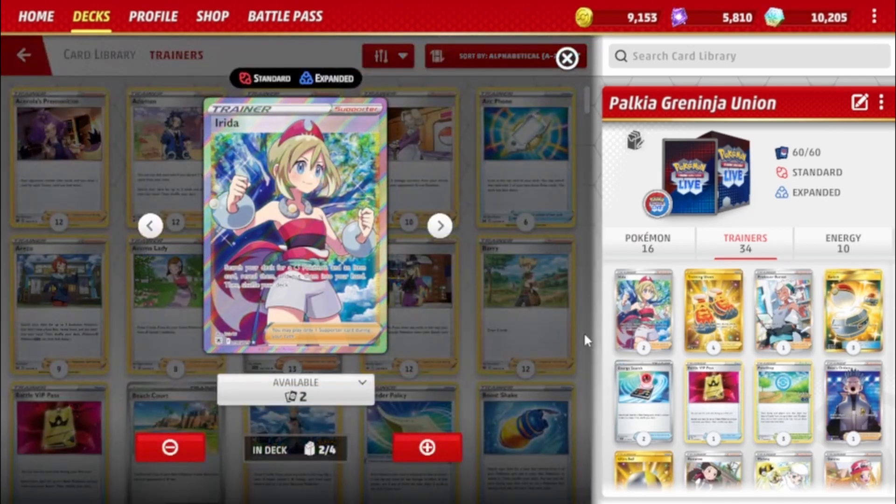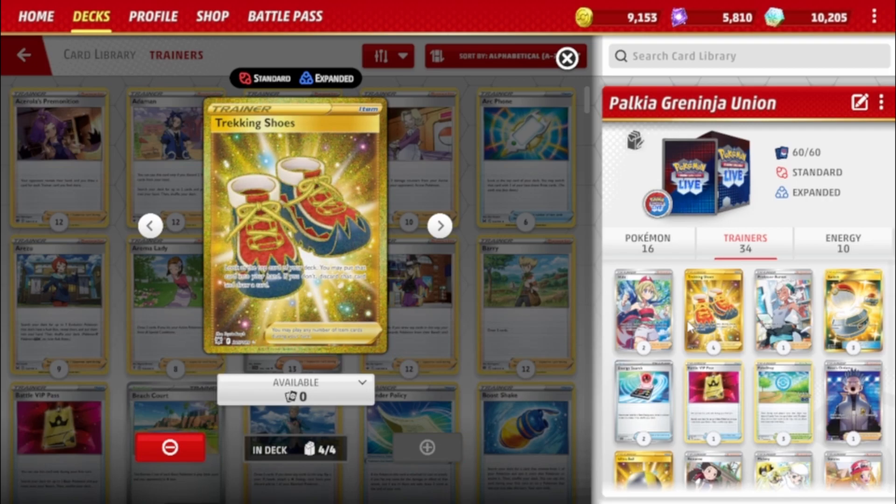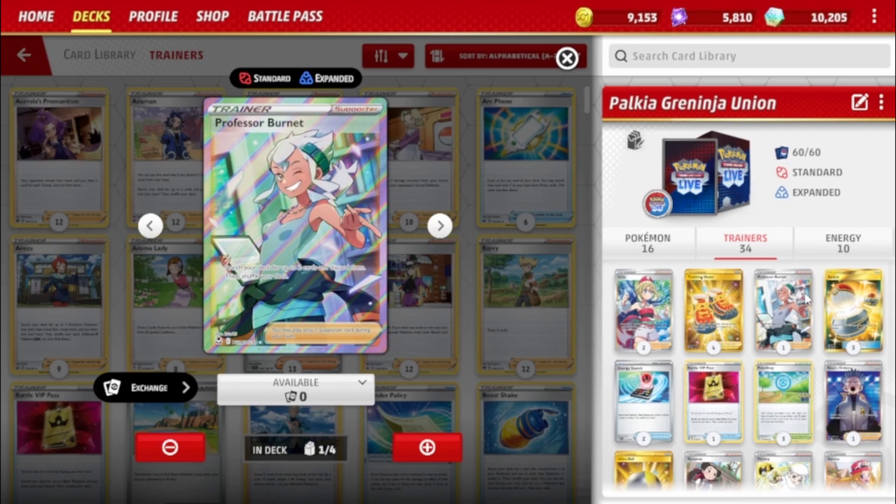Moving on to the Trainer cards. There are two Irida: search your deck for a Water Pokémon and an Item and put them in your hand — obviously a staple in Water decks. They only ran two because they have a plethora of other Supporters. Then there are four Trekking Shoes: look at the top card of your deck; you may put it in your hand, or discard it and draw a card. So if you see a Greninja piece you don't have, you discard it, draw, put Greninja in play — profit. Professor Burnet works similarly: search your deck for up to two cards and put them in the discard pile, mainly for Greninja pieces.